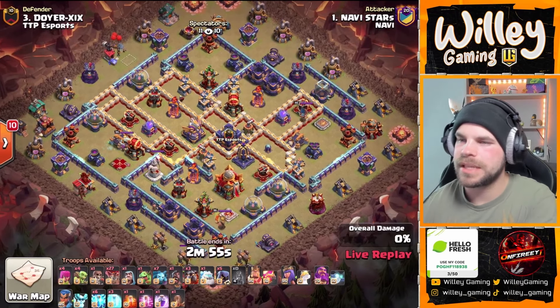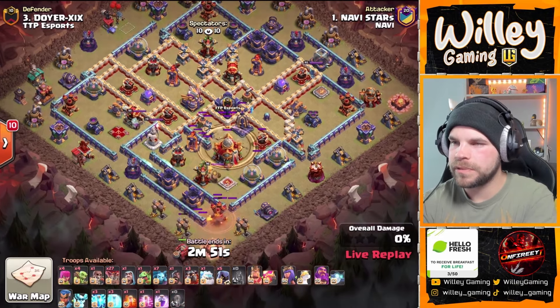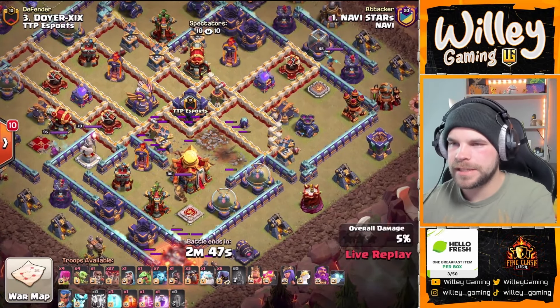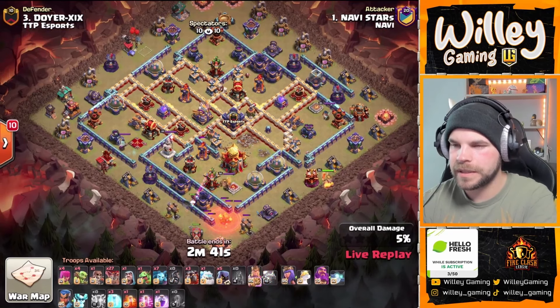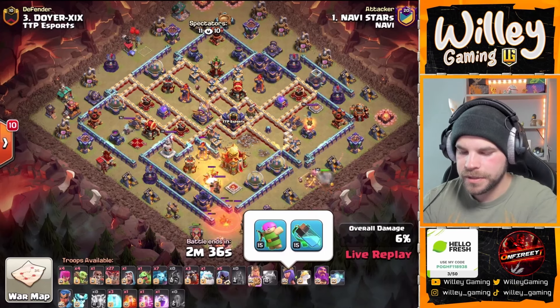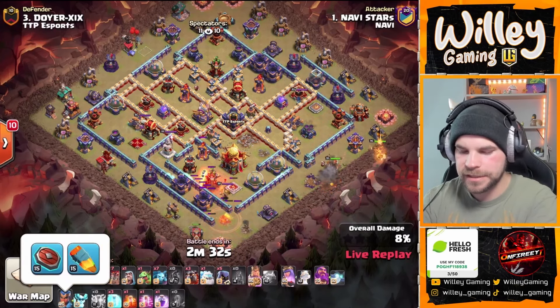Trying to keep an eye on everything — not exactly sure what he wants to go for. He's going to start with the Flame Flanger on the bottom. There's the Zap Quake — he goes for the X-Bow and wakes up the Town Hall so the Flame Flanger can make its way in. Send a couple of Hog Riders, check for any traps. We've got the King on the right side with the Gauntlet and the Rage. Queen's regular stuff, Warden's regular stuff, RC is not upgraded.